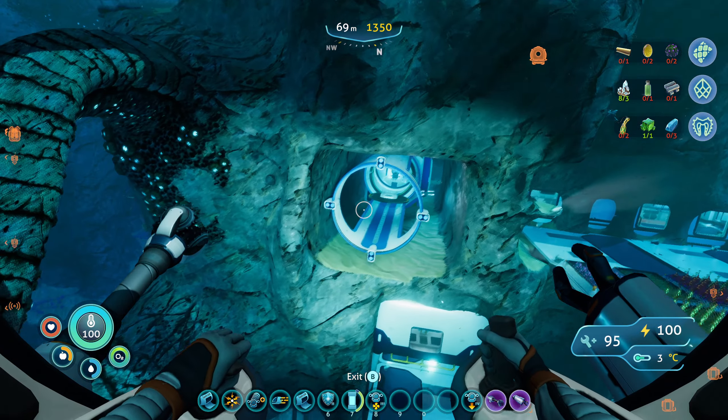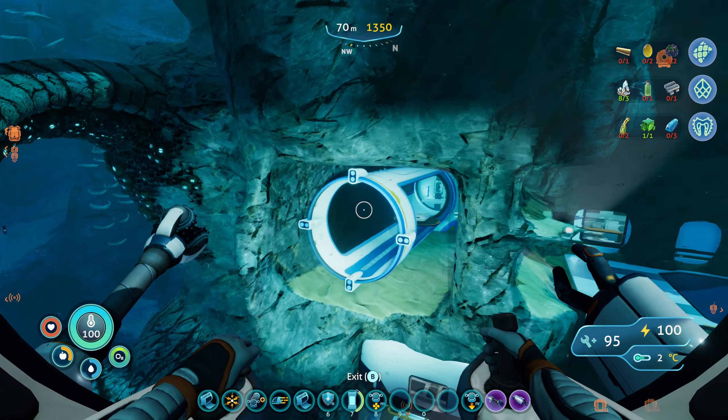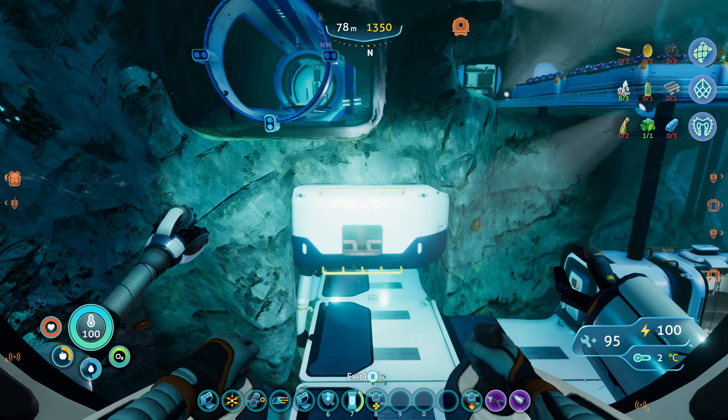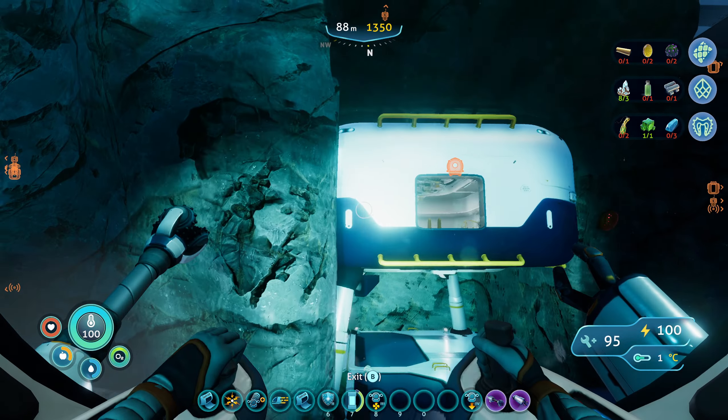Same with my dock here for my sea truck. The sea truck goes right inside of the — I don't know if you want to call this a coral or just the side of a mountain or whatnot. And the same with my moon pool. It's built right inside of the rock.